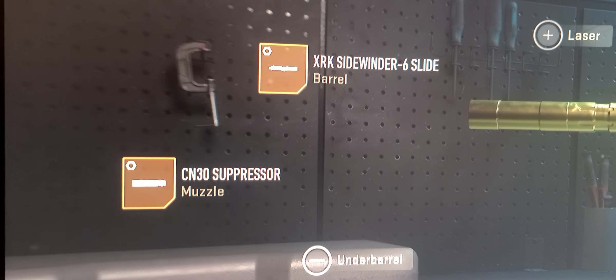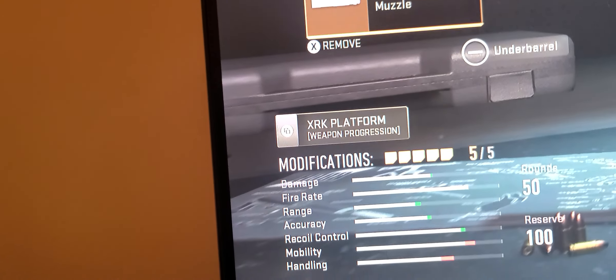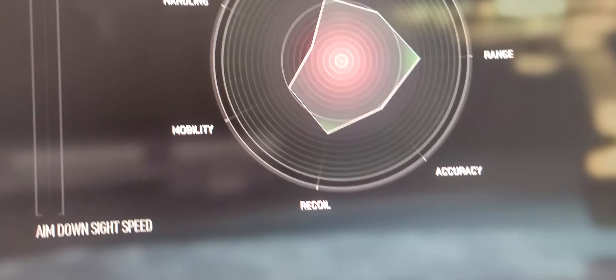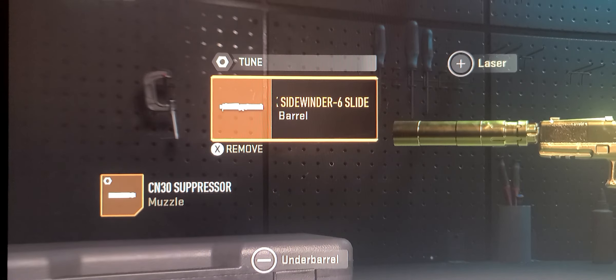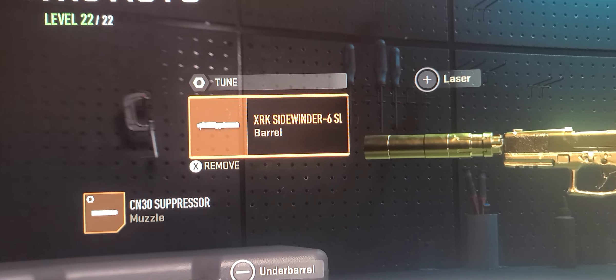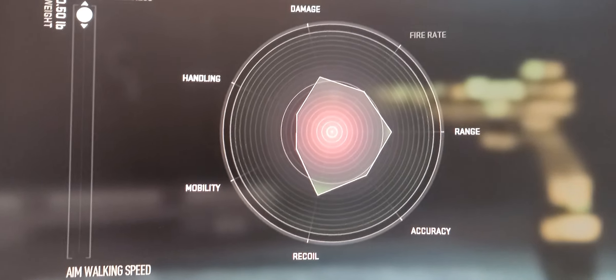See what I'm doing here? You see it's Akimbo X13. I'm going to go into everything right now. I'm not worried about aim-down-sight speed. I don't want this weapon jumping all over the place — I don't need any of my weapons jumping all over the place. That's what I want. I want recoil steadiness.